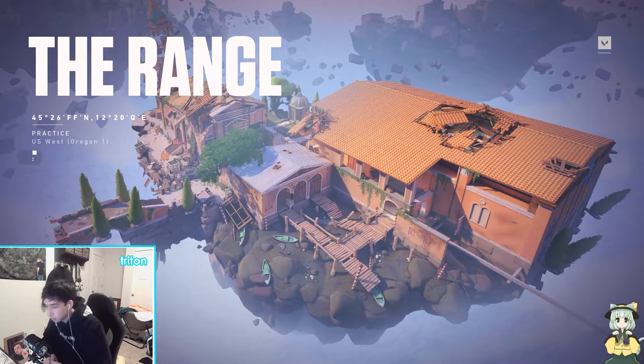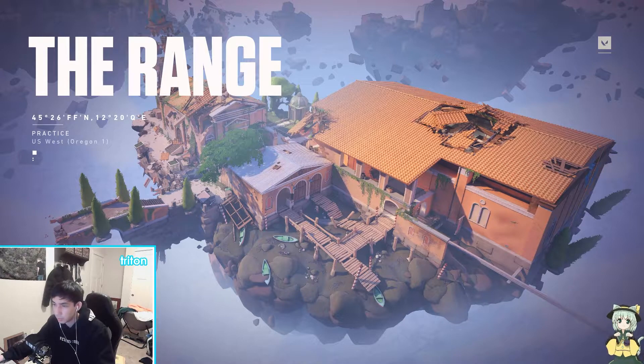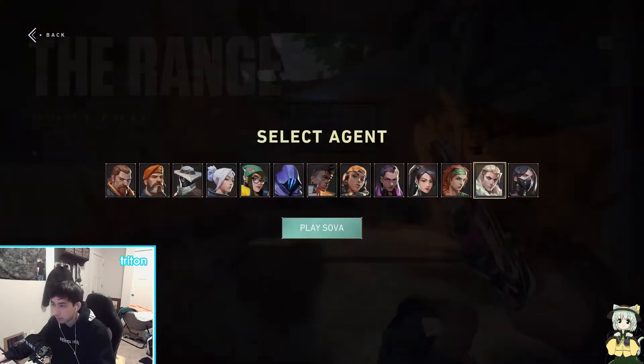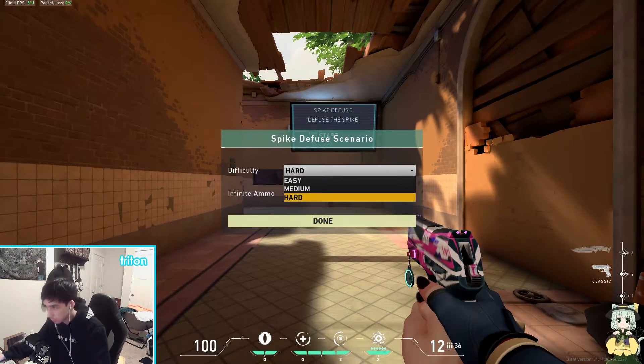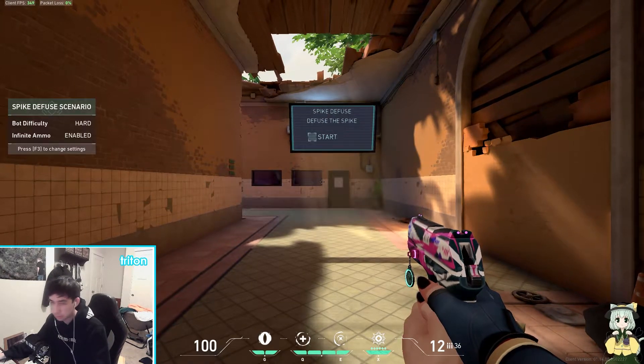Choose any agent you want - usually I don't use abilities, but I'll just choose Reyna for now. Be sure to set the game mode on hard. To set it to hard, all you have to do is push F3 and that'll instantly change it. Hard, infinite ammo on - done.